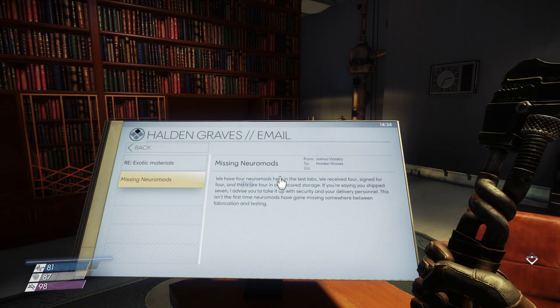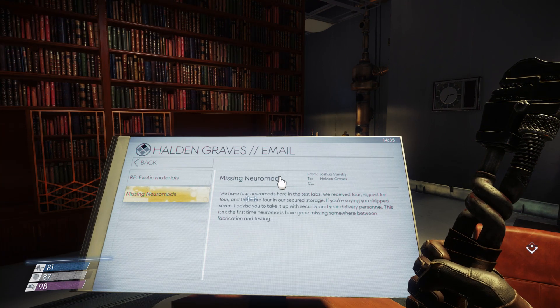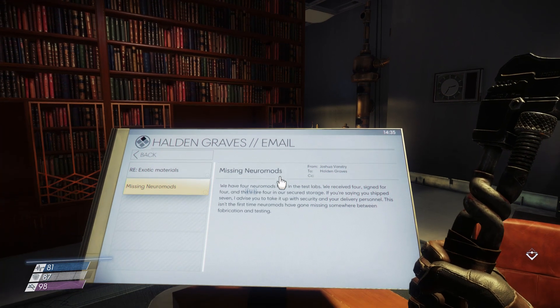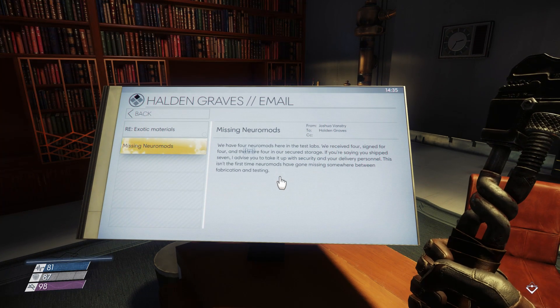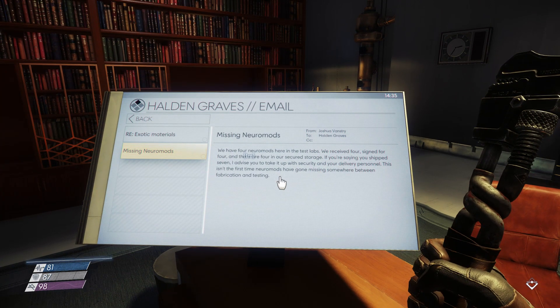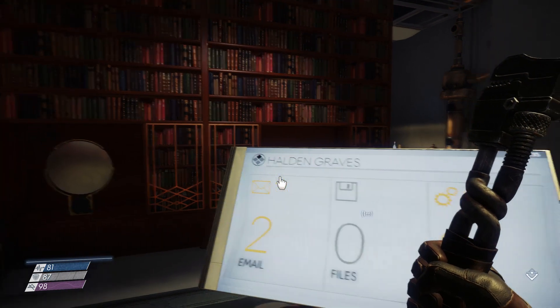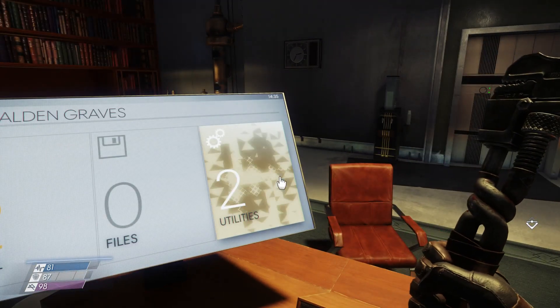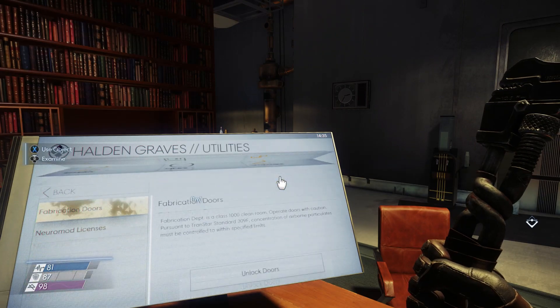From Joshua Vanstree to Graves: 'We have fewer neuromods here in the test labs. We received four, signed for four, and therefore have four in our secured storage. If you're saying you shipped seven, I advise you to take it up with security and your delivery personnel. This isn't the first time your mods have gone missing somewhere between fabrication and testing.' So either there are mimics turning back and running off, or someone's stealing them.